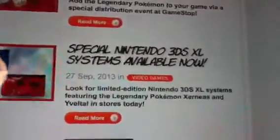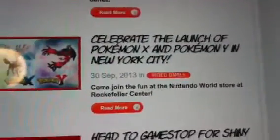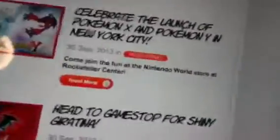Also, head to GameStop for Shiny Giratina, Shiny Palkia, and Shiny Dialga — but that's already passed. Also get a Nintendo 3DS XL system, it's available now. And celebrate the launch of Pokémon X and Y in New York City — it's at 8pm on Saturday, October 11th. It goes pretty late, but if you want you can leave right away and you'll be the first one to get it.